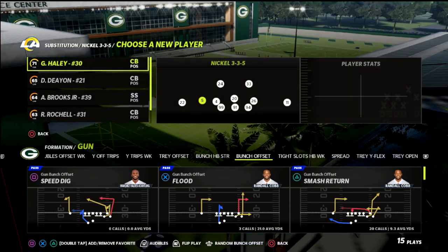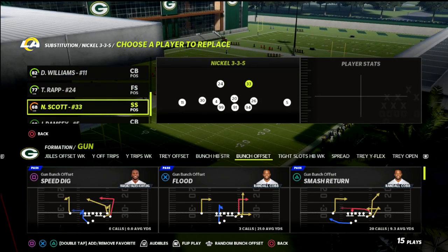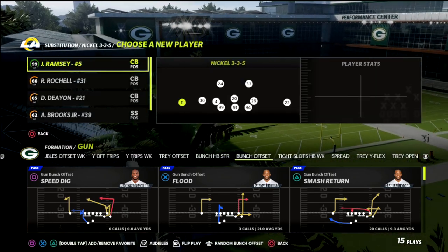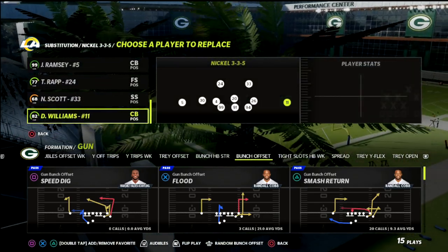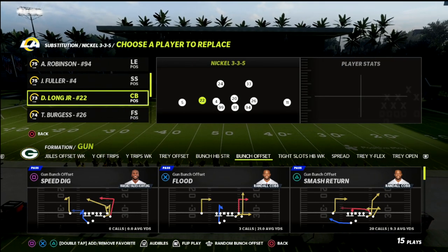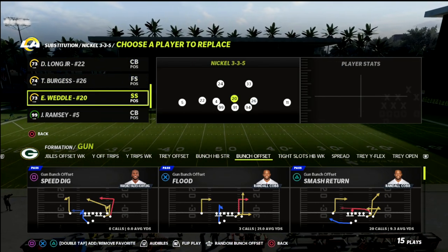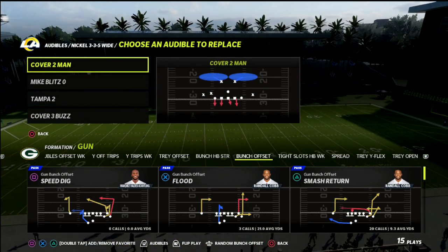In this video we're going to talk about the One Step Ahead ability and how you can leverage a defense built around it. I'm also going to talk about Deep Route KO — what you want to do is stack One Step Ahead and Deep Route KO together. This is going to help your man coverage play significantly better.